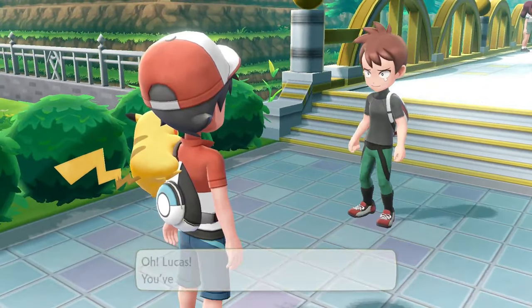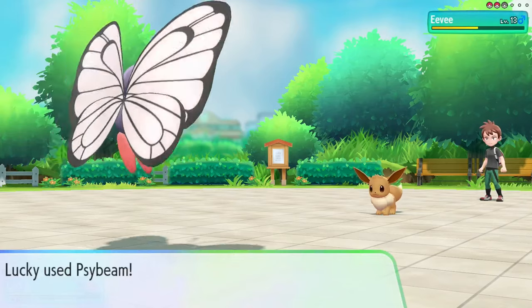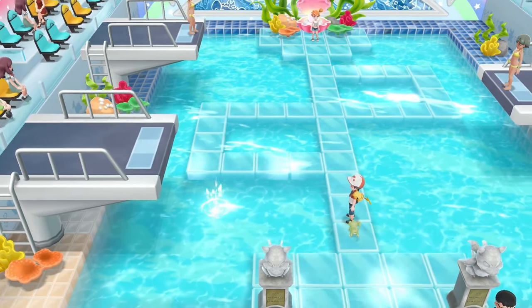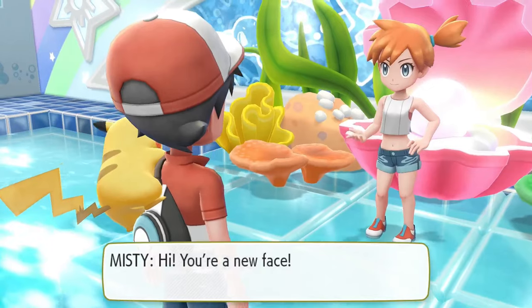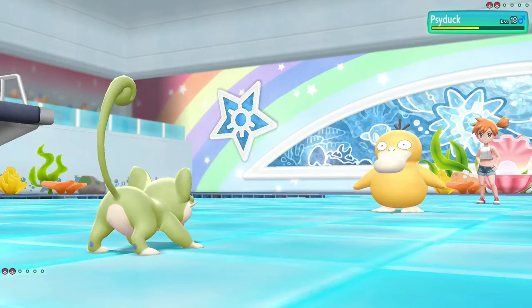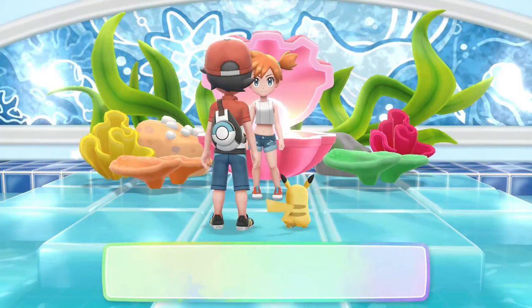I immediately went to face my rival — who I completely forgot to mention is named Time, because time is truly the enemy of this challenge — and gained my Pokémon a couple of levels. I freed Bill, then went to fight Misty and her gym trainers. I dropped a save, confident I was going to lose, but I actually managed to pull through and defeat her Psyduck and Starmie. I very much relied on Sleep Powder. I got my second badge.